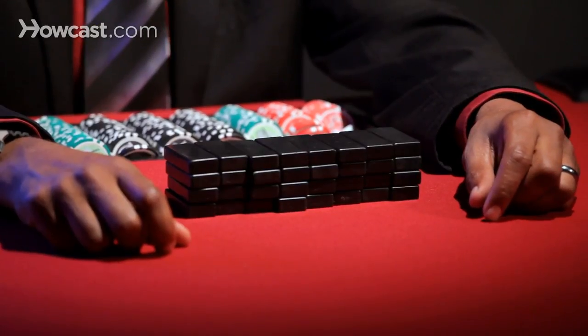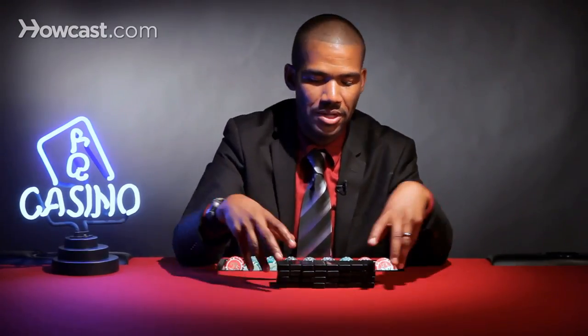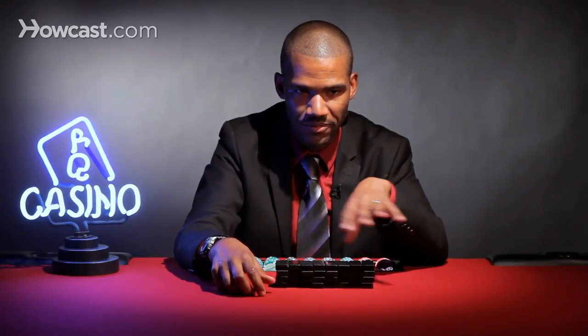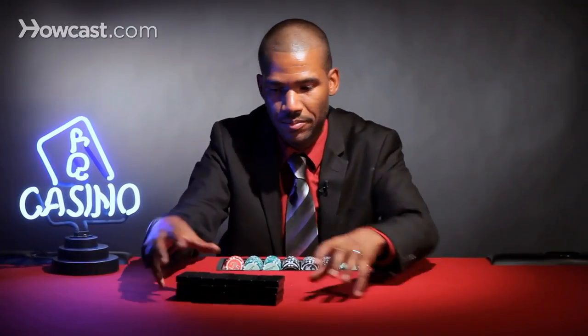How does that work? Basically, according to house rules, you could just ask to bank. Depending on where you are, in East Coast casinos the dealer takes care of all of the handling of the tiles, but on the West Coast they give you the tiles and you can handle them.